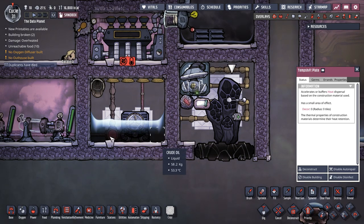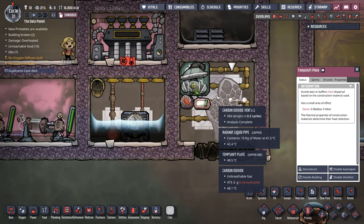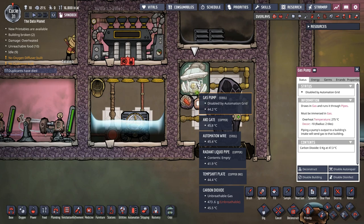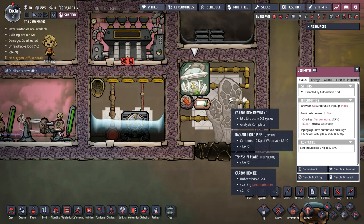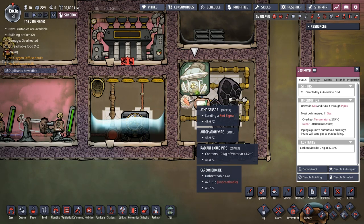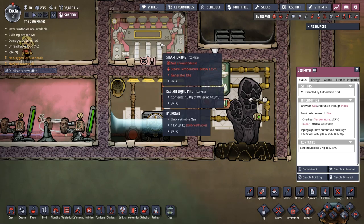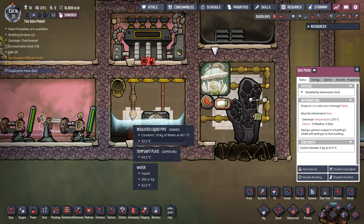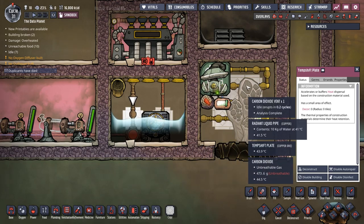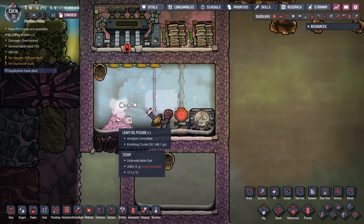The thermal mass of the temp shift plates added to this room has been more than enough to keep the carbon dioxide cooling. For plumbing, we're just running the aqua tuner the same as before with a thermo pipe sensor hooked up to the aqua tuner set to 80 degrees Celsius - it's a free loop just going around forever, running radiant copper pipe through the turbine to keep it cool. You are going to need to make the gas pump out of steel, because when the hydrogen vent first erupts that pump will get very hot very quickly.